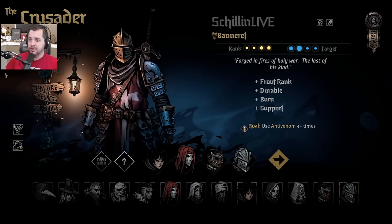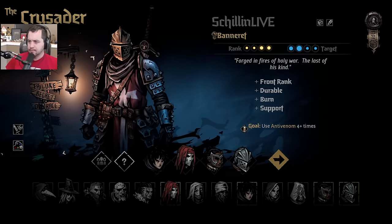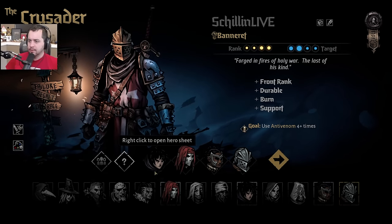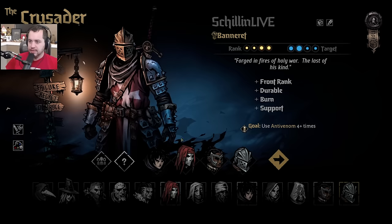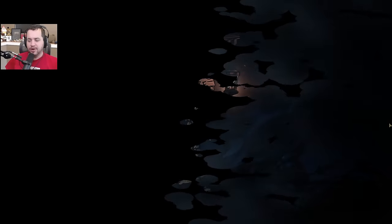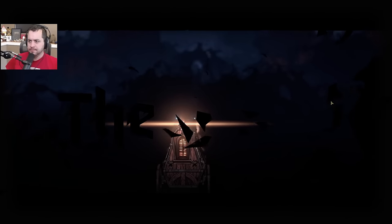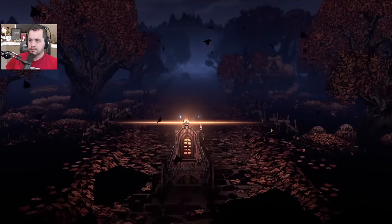Welcome back to Darkest Dungeon 2, everybody. It's the dance party — we're going to be shuffling all around today. We got ourselves the Runaway making an appearance for the first time in quite some time. Both the Duelist and the Crusader are in the mix here now, along with the Virtuoso Jester. Healing is primarily going to be coming from the Crusader this time around. We'll see how that goes. I'm optimistic.